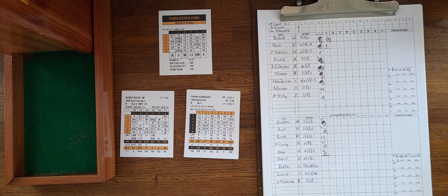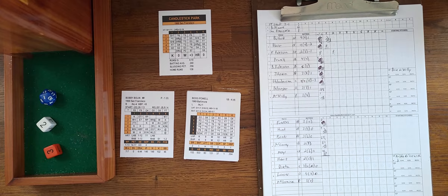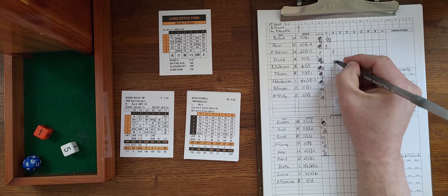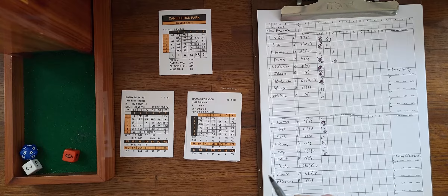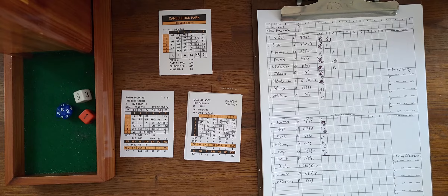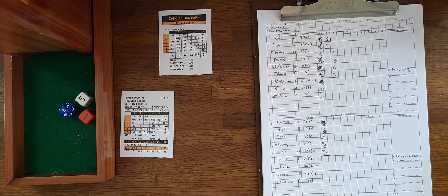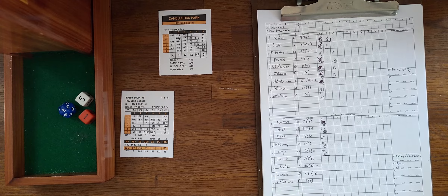Bolin starts the second for the Giants. Frank Robinson flies to center for out one. Boog Powell draws a base on balls — he walks at a 9 and the roll fits. Brooks Robinson faces a 6-2 strikeout chance — right on the number 5, he's out. Davey Johnson then gets a strikeout as well on a 1-5, ending the inning. Bolin will have gone an inning and a third in relief, but he's set to be pinch-hit for as his spot comes up fourth.